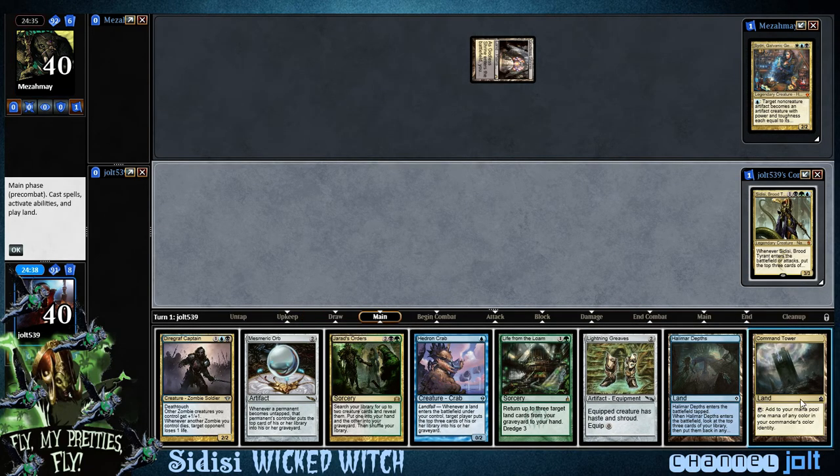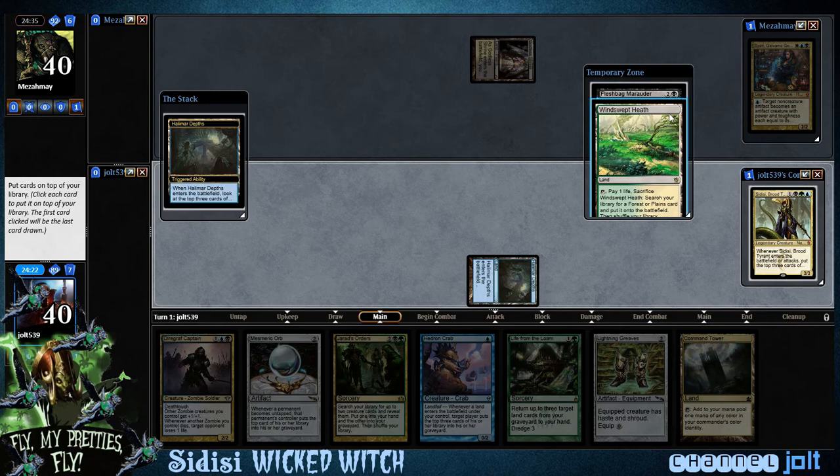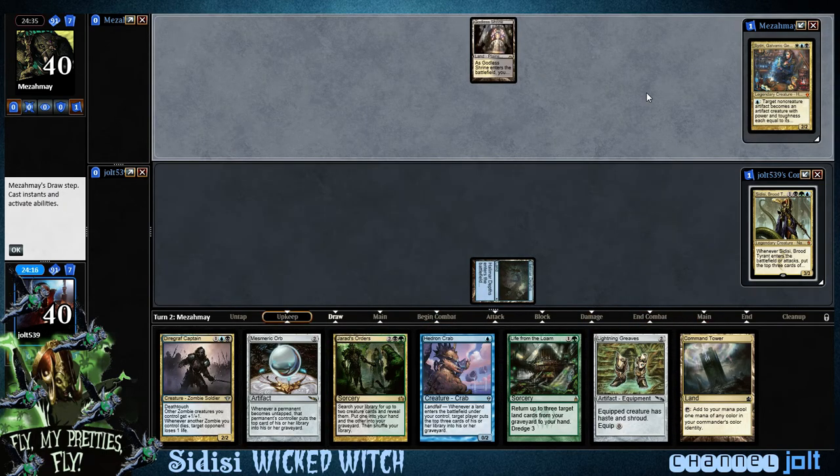Oh, draw on a Command Tower — beautiful! So let's go ahead and Halimar Depths, that way we can Hedron Crab next turn with the Command Tower. We'll have Windswept Heath with Life from the Loam so we can start dredging that back. Good keep. So let's go Diagraph, Flashback, and then Windswept Heath on top. Next turn we'll get down Hedron Crab and start milling ourselves.